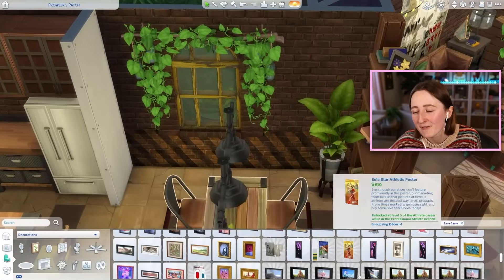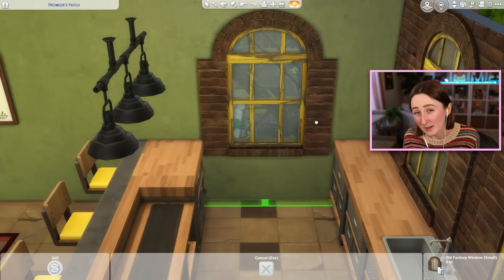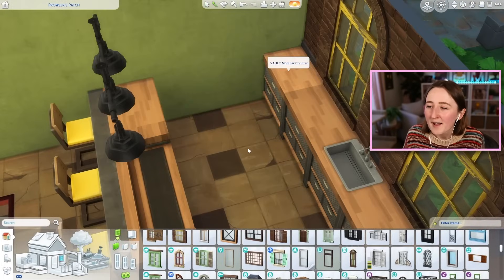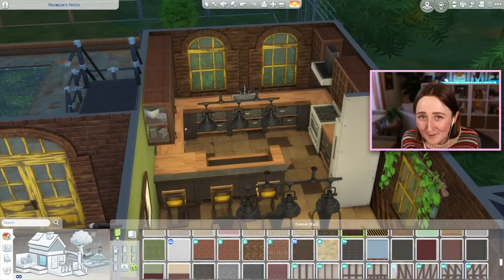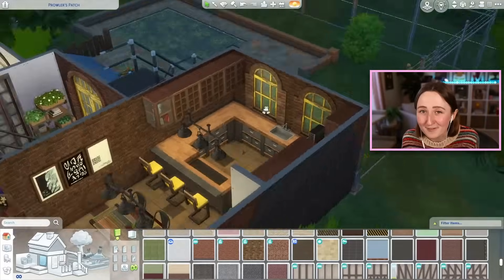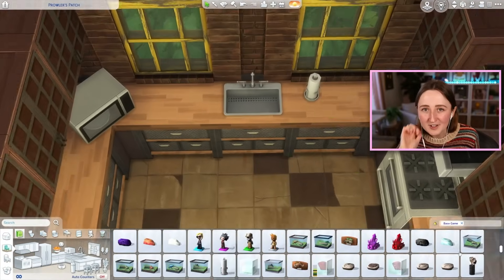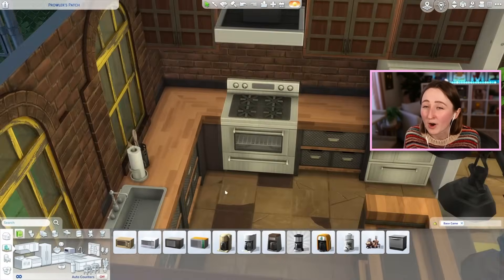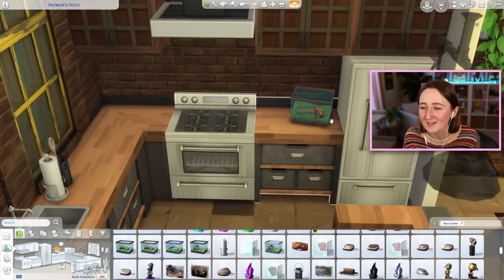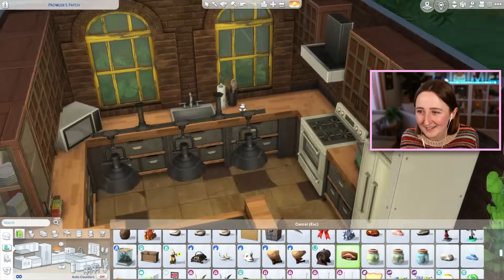After I got the living space figured out it was smooth sailing — I had an idea of what to do. Going in now to put some clutter details on the bookshelf. There's a little family of owls from Growing Together, which is one of my favorite things — I haven't used it in ages. And there are these little dog statues from Cats and Dogs, and since it's a wolf house, of course I used the dog statues too.